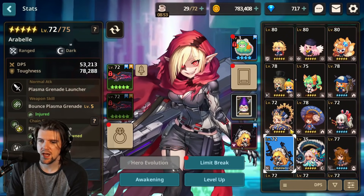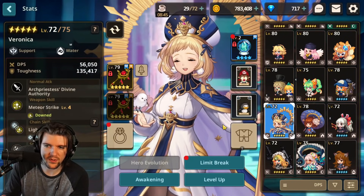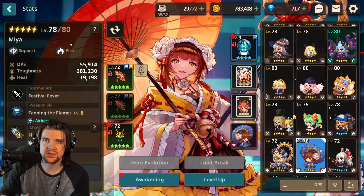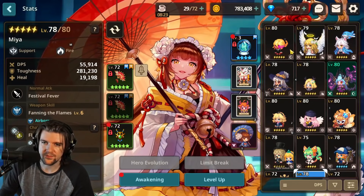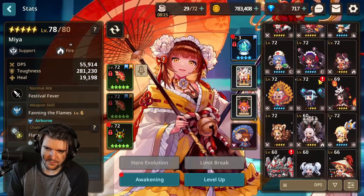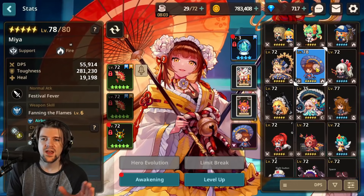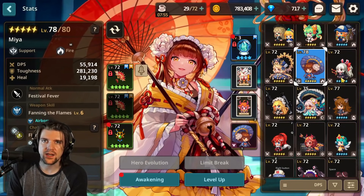Veronica I think is good at five star, but I don't think I'll invest the full limit break — the new Lucy character has a very similar effect. There are a lot of choices, but hopefully talking through my thought process helps. Be sure to join the Discord and share screenshots if you have questions. Hero reset stones are so important, and we have about a week and a half until it goes live, so plan accordingly. With that, I'm out — peace.